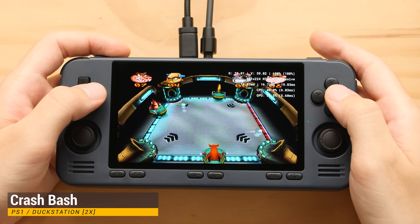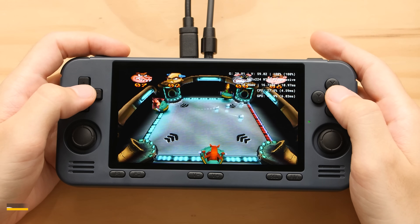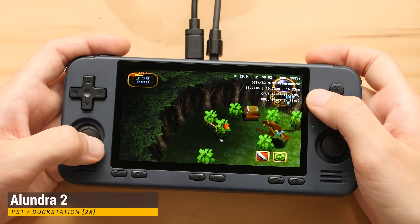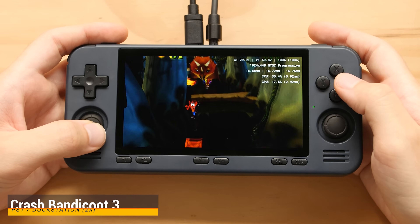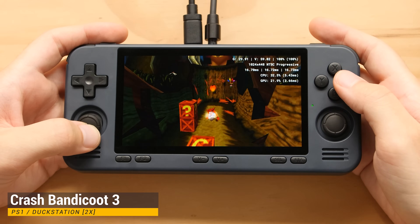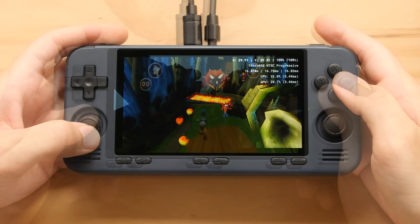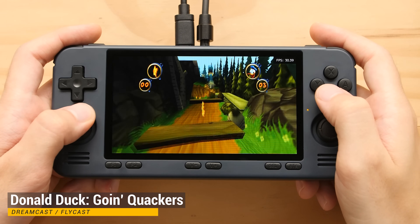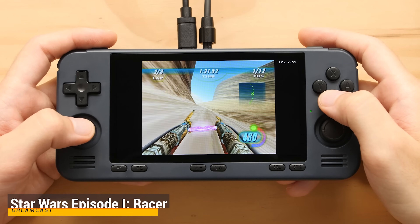When it comes to PlayStation 1, we're able to get really good performance at 2x native resolution using the DuckStation standalone emulator. It's also important to note that I have set the CPU governor to performance, so we should not be leaving any performance on the table. Our second system is Dreamcast and Sega Arcade, and for this we're going to be using the Flycast RetroArch core. These games run great on this system.